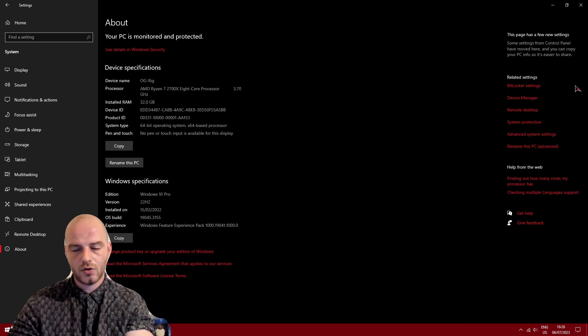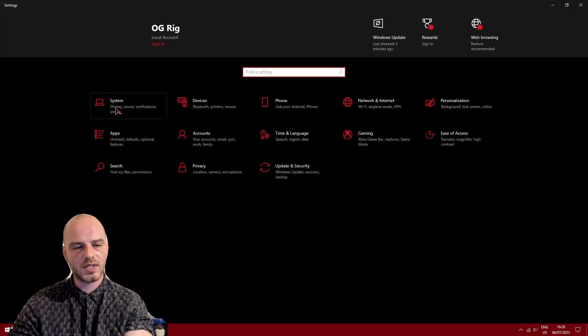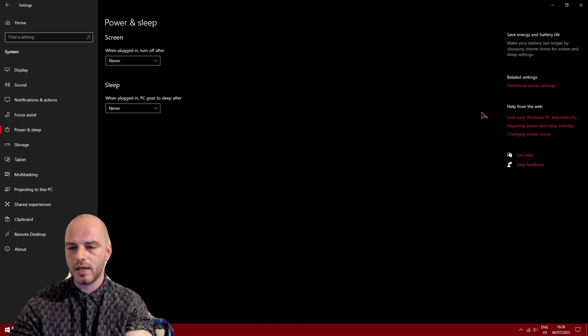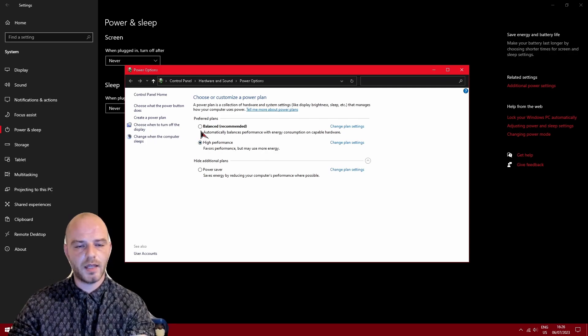Moving into tip number 6, this is again under the Windows Settings menu. Go under System and look for Power and Sleep. Once there, move over to Additional Power Settings. By default this is set to Balanced, but you want to click on High Performance and enable that profile. This can increase energy consumption but it will maintain optimal clock speeds and performance of your CPU overall — a good way to extract more performance from your computer.